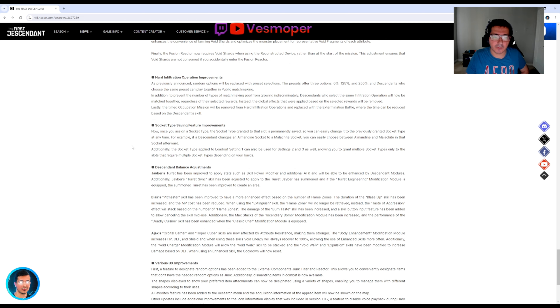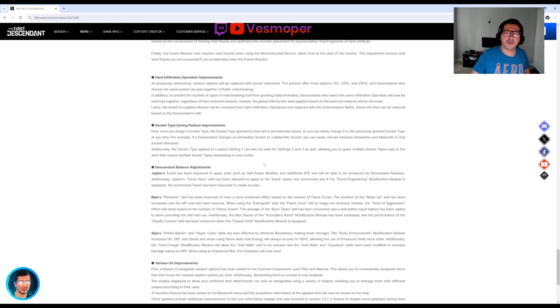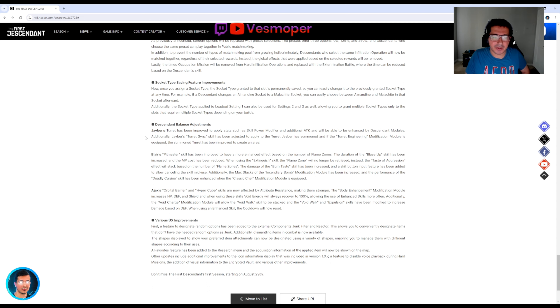There's a socket type saving feature improvement to make things easier and simpler. For example, if you socketed an Almandite socket and a Malachite socket, you can use them both — you can use two different module types on the same module slot.